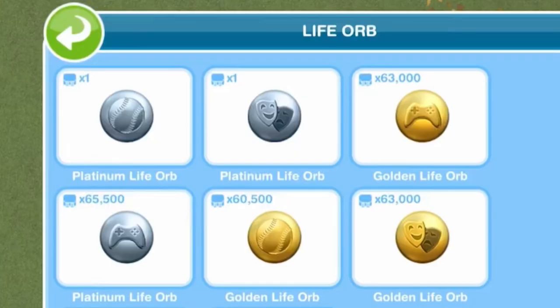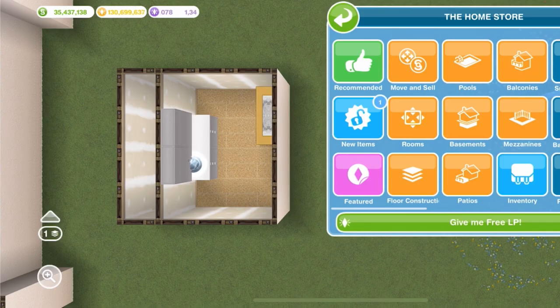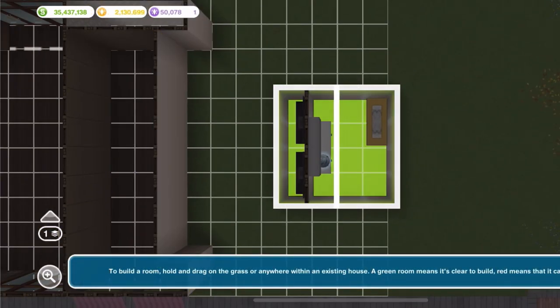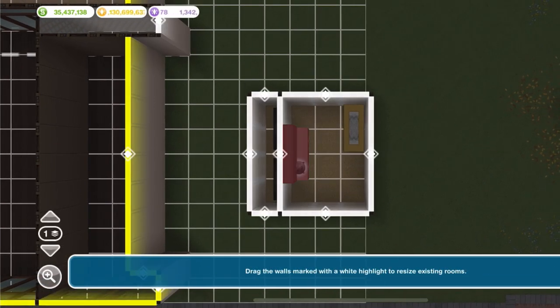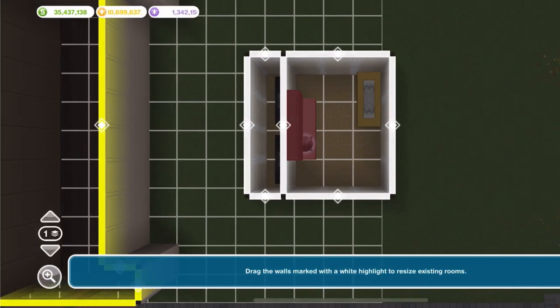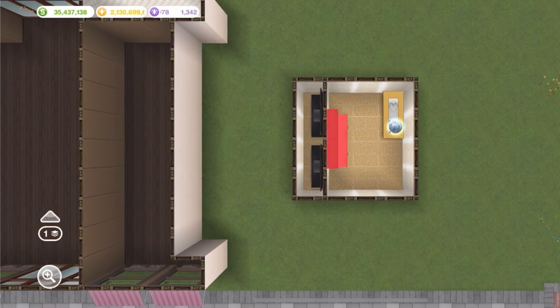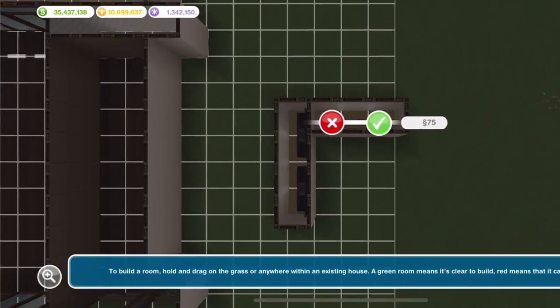As you can see I only have one. You should only have one of the item that you would like to duplicate in your inventory for the glitch to work. I'm now placing the life orb on the cupboard, then going to rooms and dragging the room forward towards the table. Exit off, and once you see the cupboard blinking red, go to move and sell and place the life orb on the table.